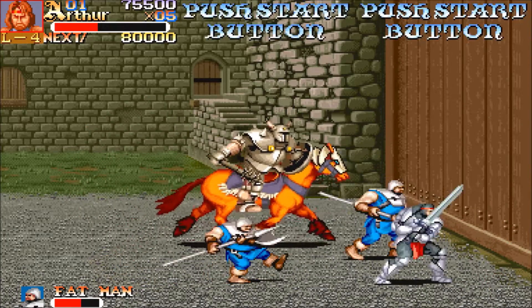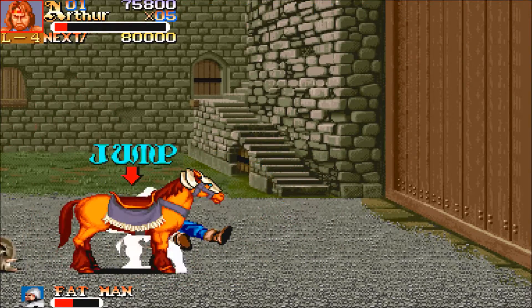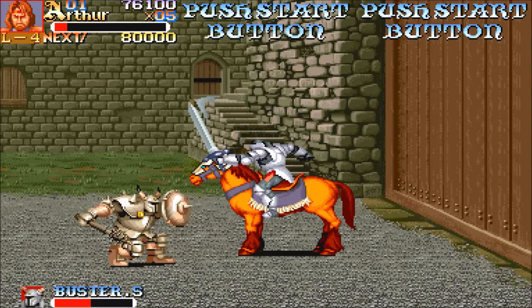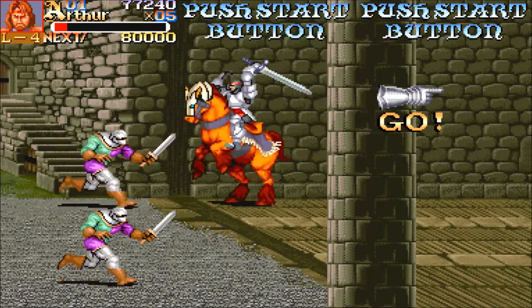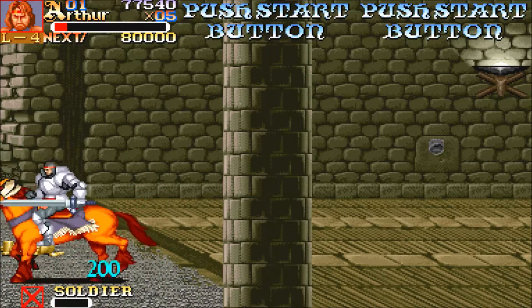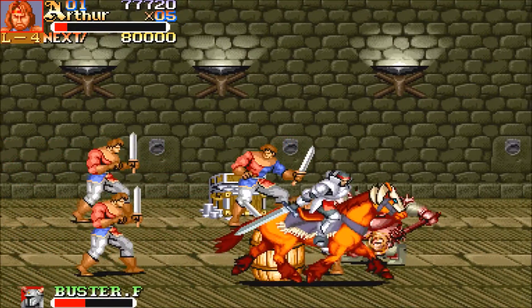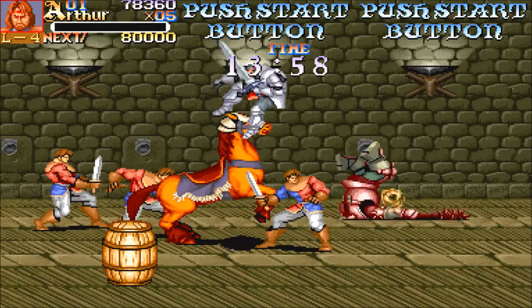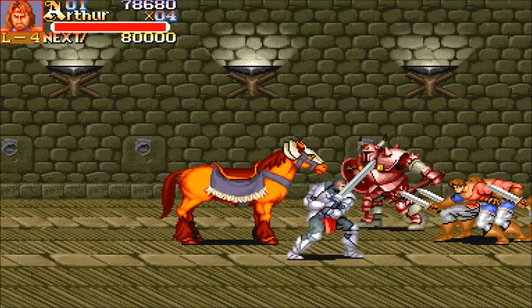That door opens - just roll underneath it, it'll save them a bit of hassle! Come on, let's have one more go on the horse. The annoying thing with the horse is it doesn't change direction when you move - you have to press the jump button to make it change direction. Although once you get used to it, it's actually a handy thing because you don't have to worry about dodgy camera angles pointing you the wrong way when you're trying to take out a bad guy.